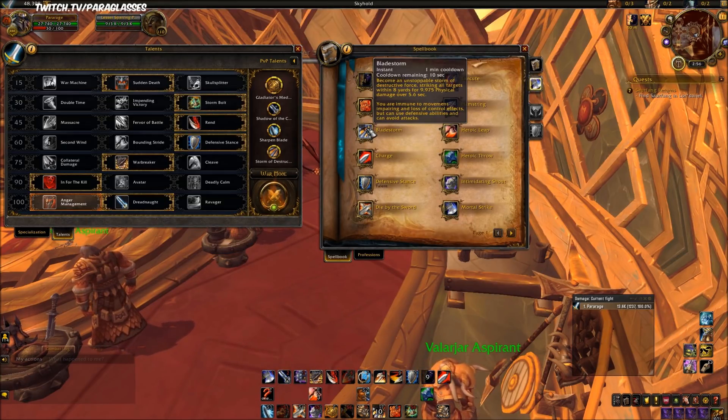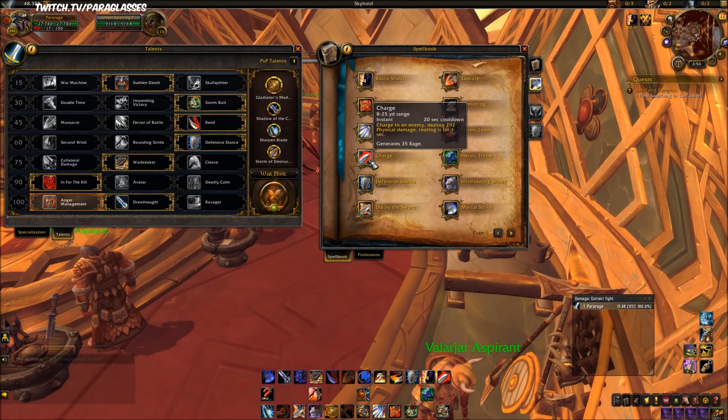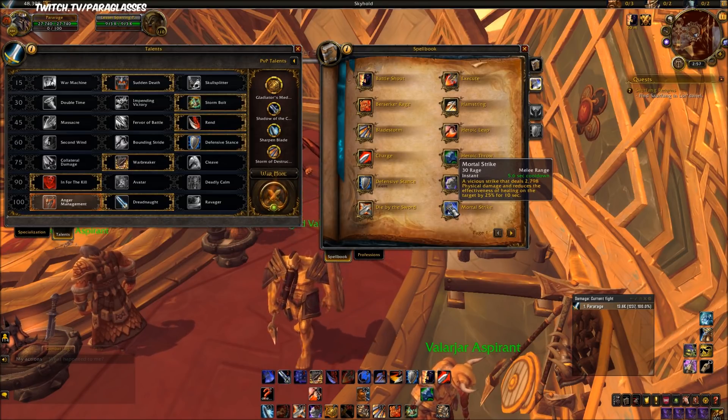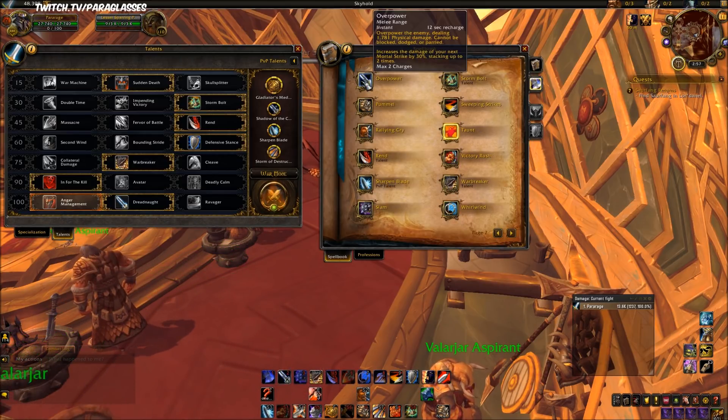Bladestorm also does damage over time, bleed damage through your mastery. Die by the Sword increases parry chance and reduces all damage you take. Charge generates rage. Execute does a ton of damage and also applies damage over time through your mastery. Mortal Strike does a ton of physical damage and also does bleed damage through your mastery. We also have Overpower back baseline.